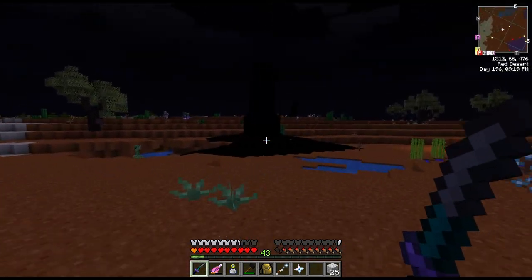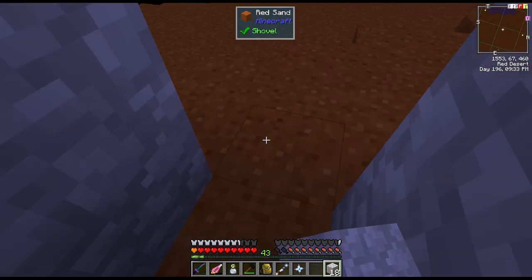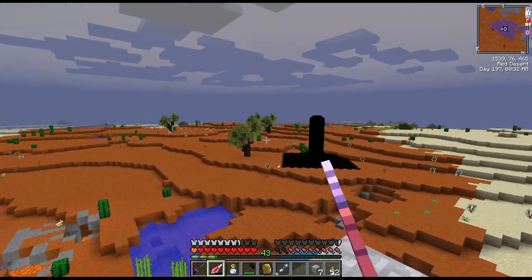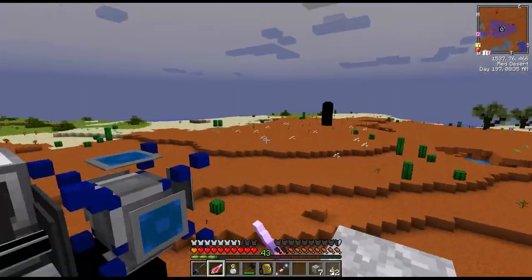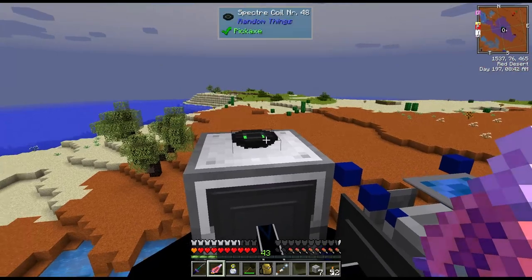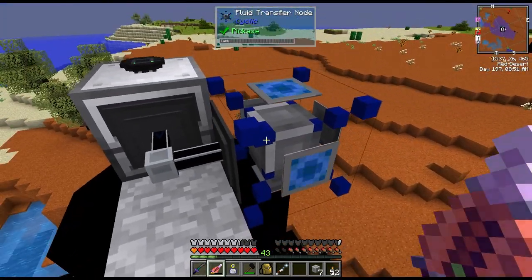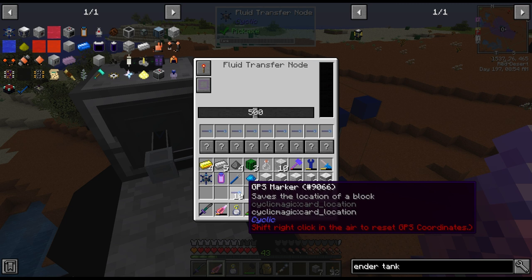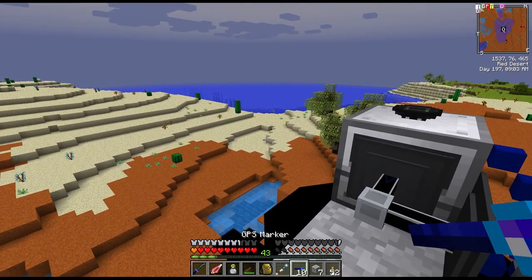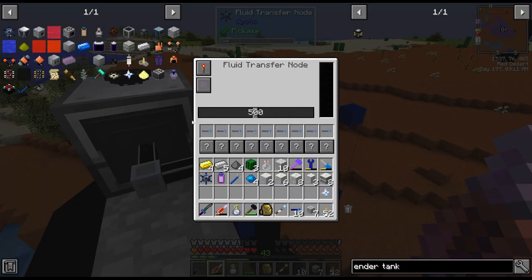I found some oil here — I'm just going to wait till daytime as it's a little bit dangerous. Okay, now that it's day we are out at the oil fields. There's actually two next to each other, and quite a few in the area — I couldn't see because it was quite dark. I've got our fluid pump set up here, powered with this spectre coil. The oil is coming out through a fluid conduit and into a fluid transfer node. To transfer this we have to use GPS markers and shift-click them on our inventory. I did forget to do that so I'll have to take a trip back and put the GPS tracker in.